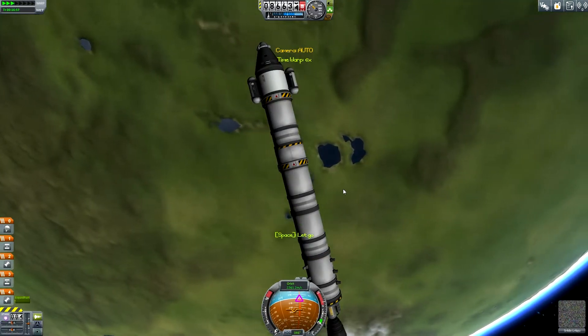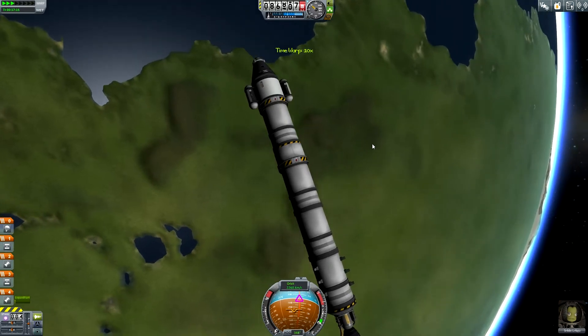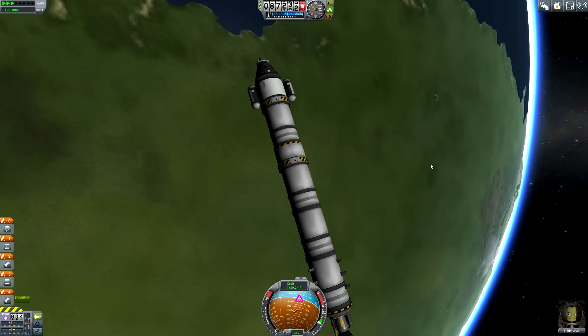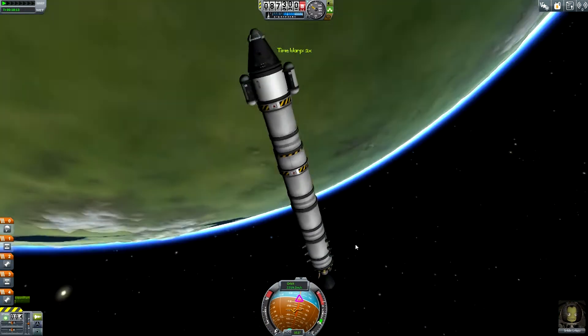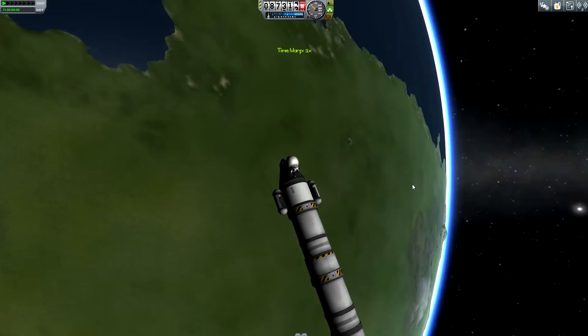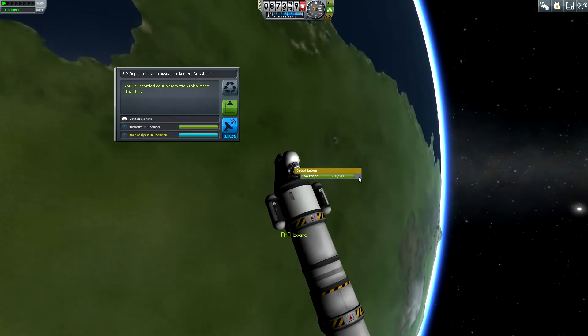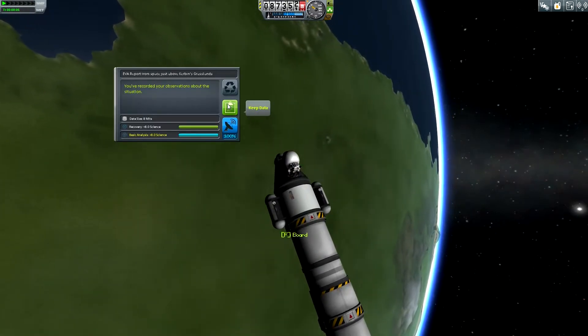Now I have grip and board - get back into my capsule. Maybe this looks a little bit like Kerbin's grasslands. I always want to have the grassland biome. Next EVA - and Kerbin's grasslands - well done, well done!